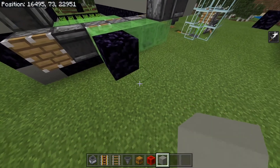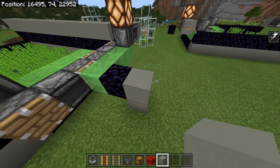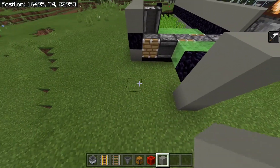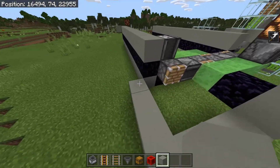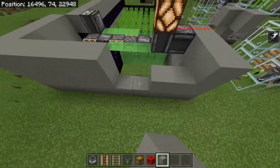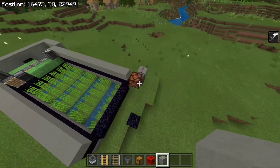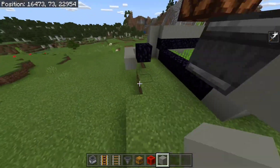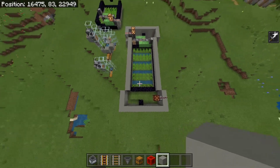Now around the back, we're going to build a three high wall behind this obsidian. So you can build this up three blocks like this, then continue it around so that it's set back by one block from the sides. You can now do the same on the other side. It should now be looking like this.